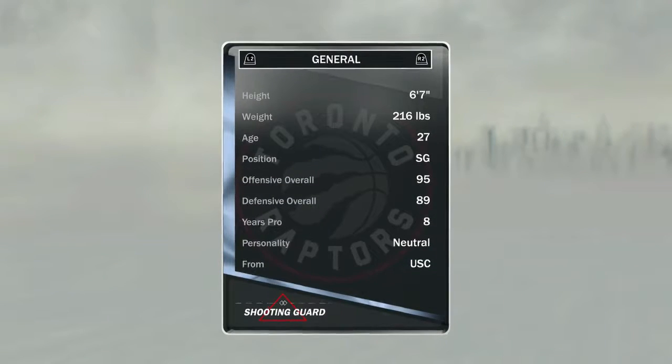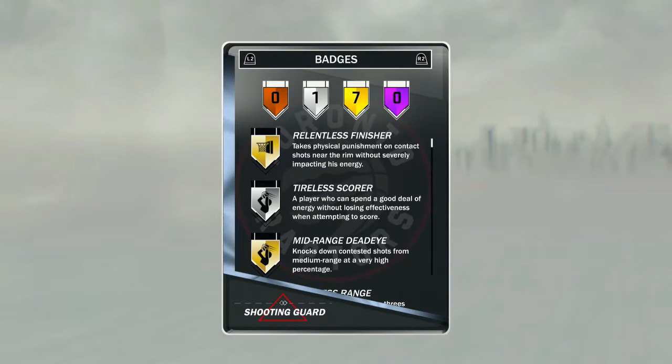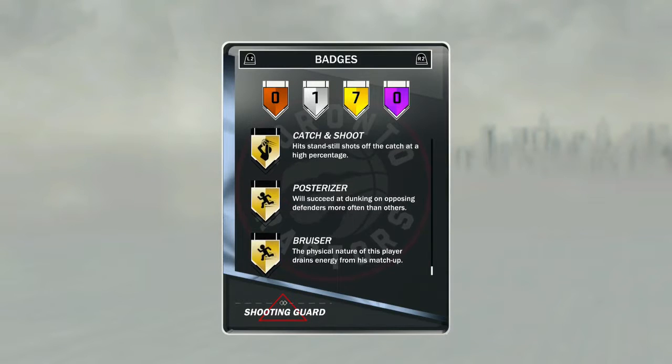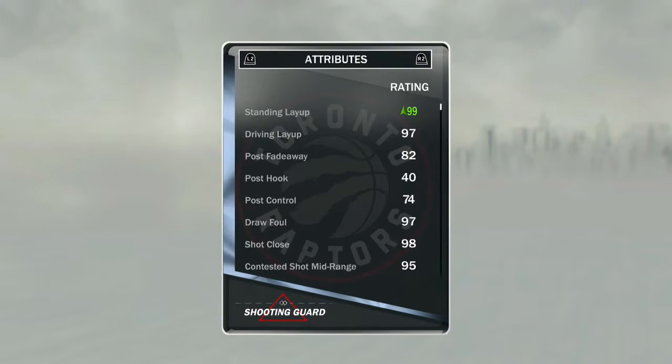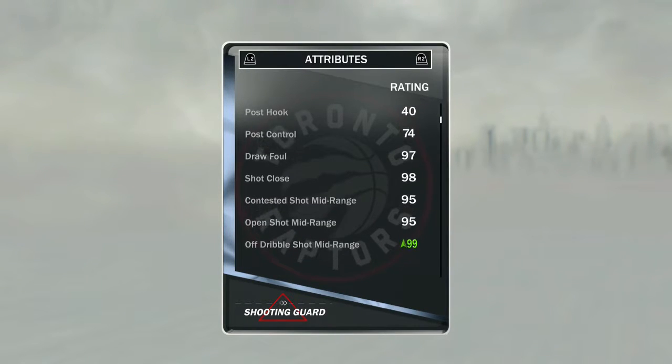Let's take a look at the stats: 95 offensive overall, 89 defensive overall, he is 6'7" so he's a big shooting guard. These are just some of the badges I've put on him — he doesn't come with all these badges. I added some shooting badges because I know he's gonna struggle shooting the three. I actually put the wrong shoe on him, so in the gameplay you'll see he has a three-point shoe, but let's check this out.